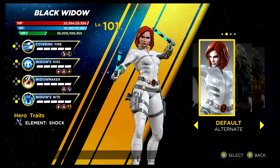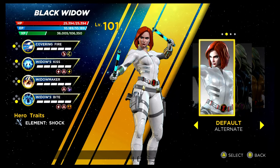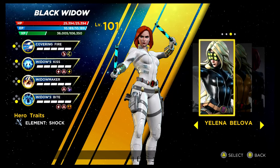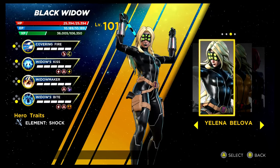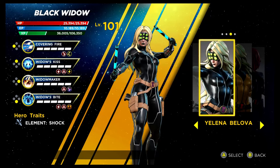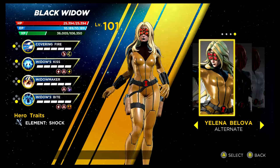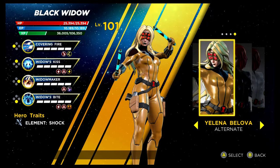The next character is Black Widow. The white version of the base costume was unlocked by getting 16 stars in the Gamma Infinity Rift, so it's one of the first costumes you'll unlock in the game. We have Yelena Belova next — this one looks awesome, it's one of my favourite costumes for Black Widow. It's unlocked via the Shield Depot, same goes for the alternative recolouring. I think I possibly prefer the alternative recolouring, but they both look absolutely great.